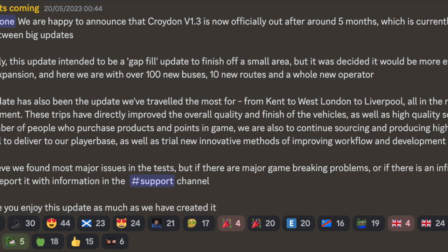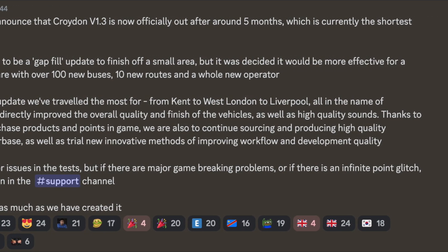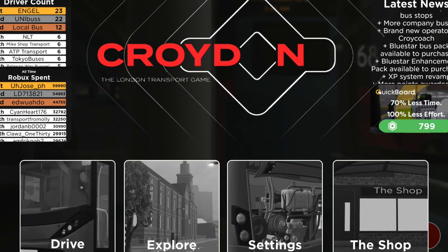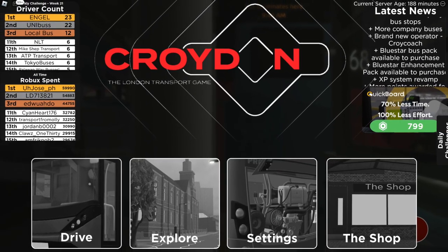Last Saturday, on the 20th of May, a new update for Aquarian Roblox came out, known as Aquarian version 1.3. So let's not waste our time — let's dive in and see what this update has to offer.